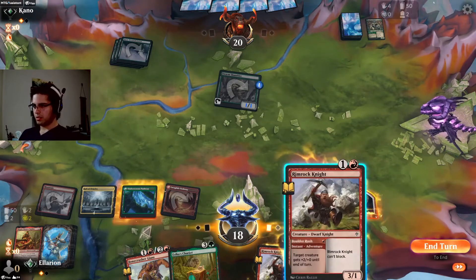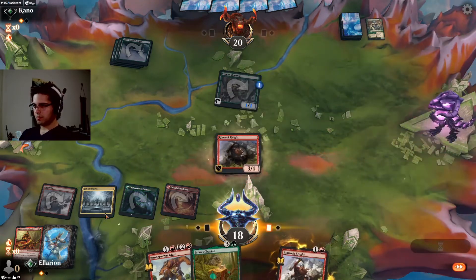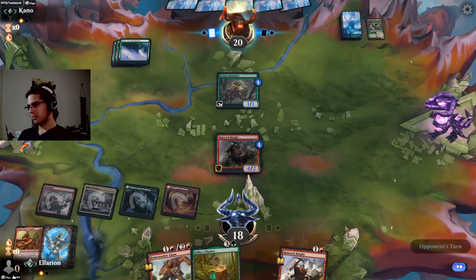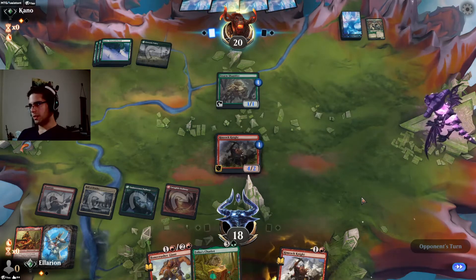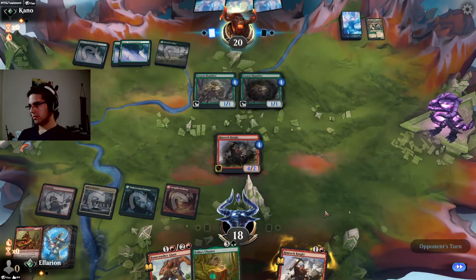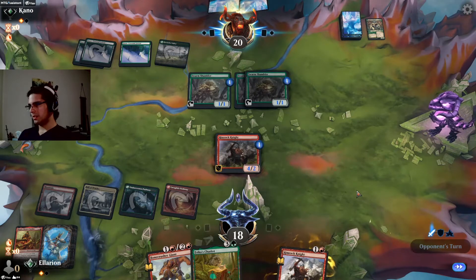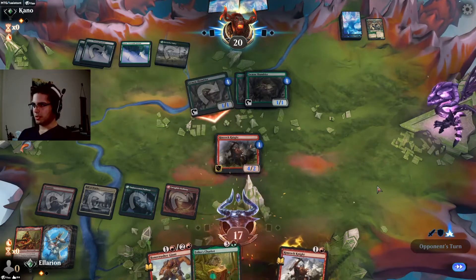If they have another Henge, we need to stop that, since we don't have Cleave right now. So I think we attack here. If they do block, we stop them from Henging without much cost to ourselves, and if they don't, we get our treasure. We can Rimrock Knight and put a counter on it, which is decent. We can save our Chariot for when they don't have a 5-5. Another Swarm Shambler's fine, those do not outsize us. 3 mana is a bit annoying, basically makes Stomp worthless.